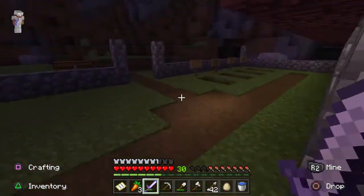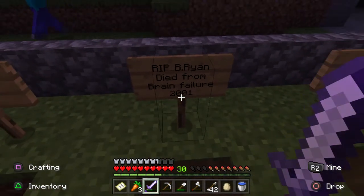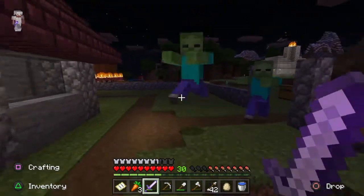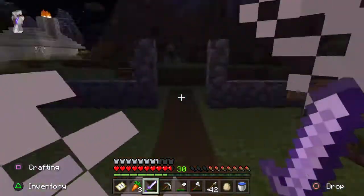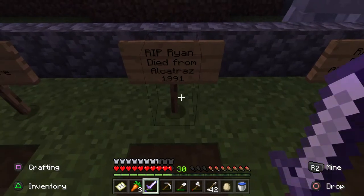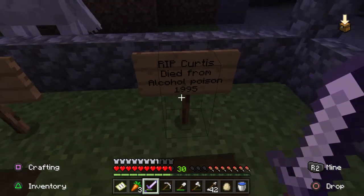There are gravestones over here. This one says 'RIP' with nothing. 'RIP Ryan, died from brain failure, 2001.' B Ryan — so that's brother Ryan, that's his brother. Let me just take care of these demons real quick. 'RIP Actual Ryan, died from Alcatraz, 1991.' I don't know why he put their birthdays — he's kinda slow. 'RIP Curtis, died from alcohol poison, 1995.'